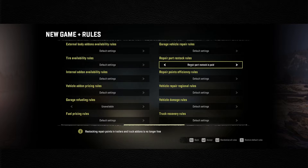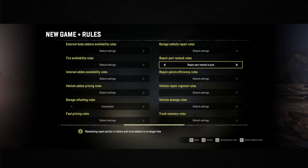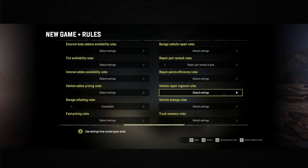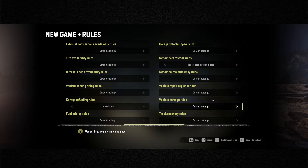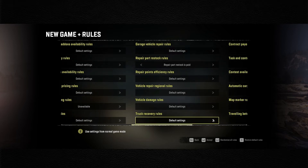Repair part restock rules, we're leaving this default. Bob charges money to come out and do a trip charge, so we have to pay to restock trailers, but the garage repair is free. Repair points efficiency is default. Pricing outside the home region of the vehicle - leaving that default as well. Damage default.